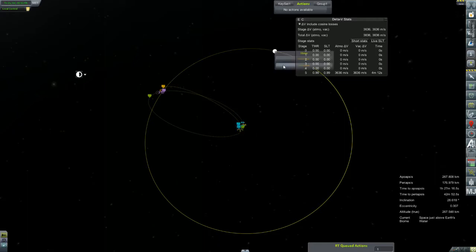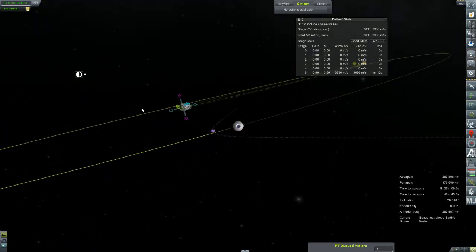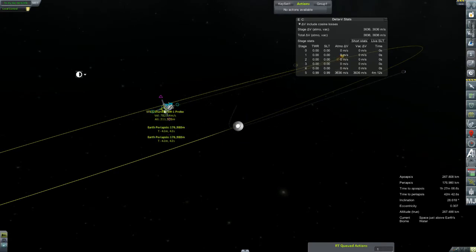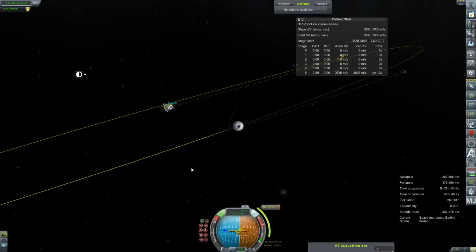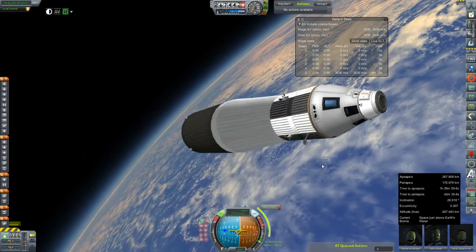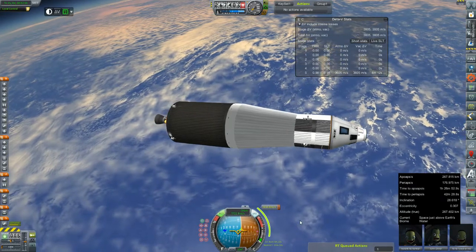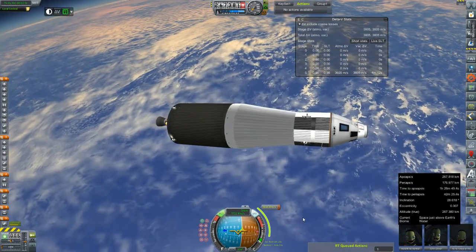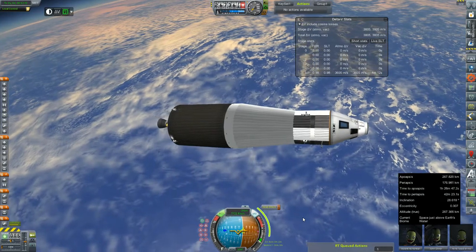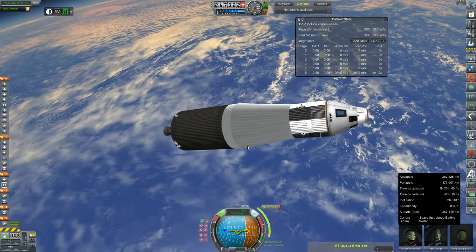Let's focus view here. We're putting it on an impactor trajectory at 3,100 — we are so well within margin, this is great. We're going to go ahead and get turned to our node. Our burn is in about 54 minutes. It says it's going to take five minutes, and I think we can take that as accurate because we will not be staging during our burn, unlike a lot of our interplanetary transfers.